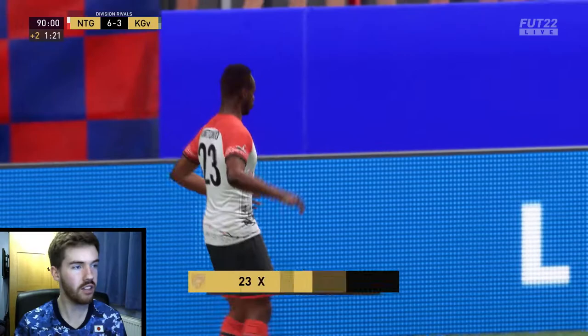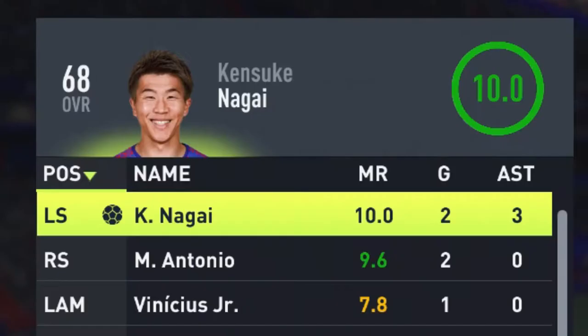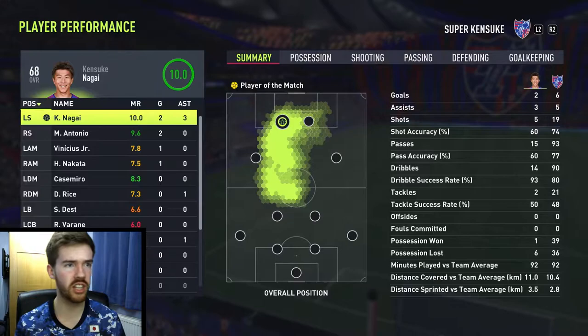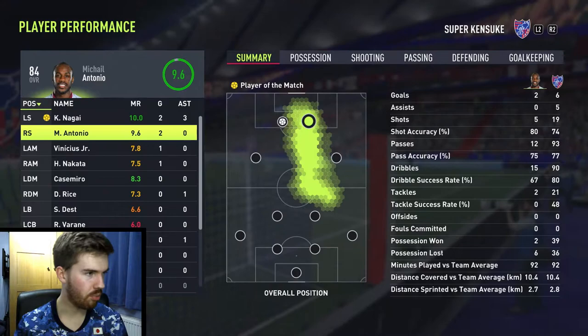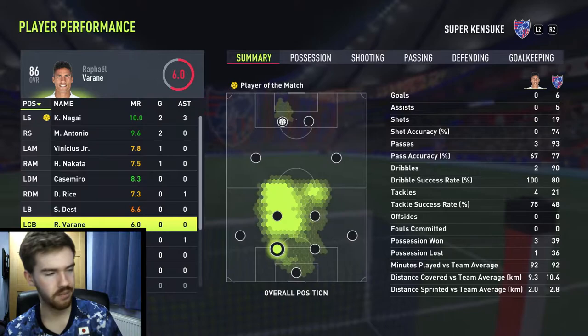6-3! Come on the NTG! This guy was proper toxic the whole game and we've smashed him 6-3. Nagai with a brace and three assists — five out of the six goals were contributed by him. Goals also coming from Antonio with a brace, Nakata with the penalty, and Vinicius Jr. Two assists from Declan Rice again and an assist from Issa Diop. Fair play, lad. What a result.